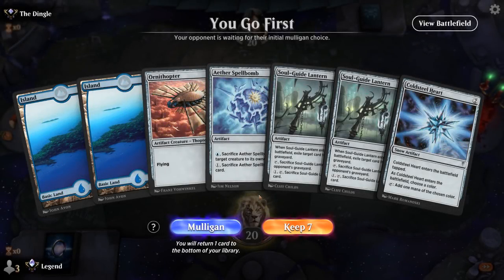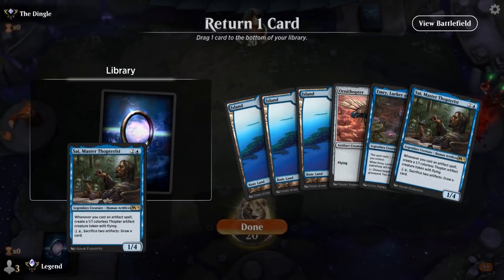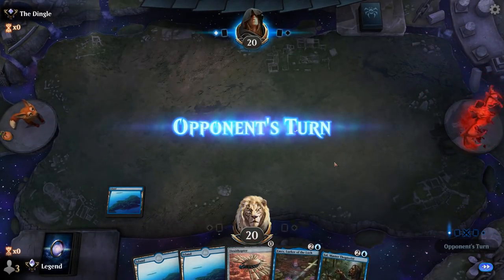Game one — we're on the play. Our hand's not that exciting, no legendary creatures and no Antiquities War, so we take a mulligan. The new hand is a little better. We'll bottom a card and hope to draw some more cheap artifacts. No real point in playing Ornithopter right now.